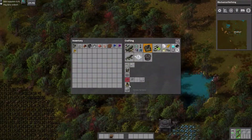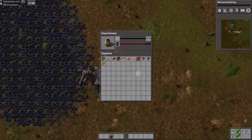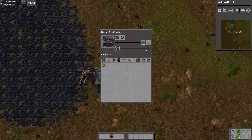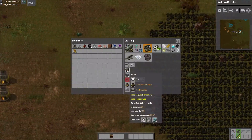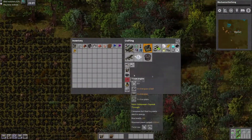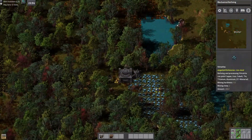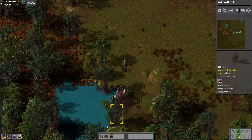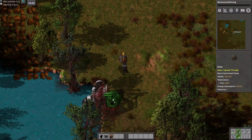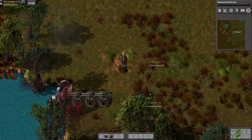We're going to need about three of these boilers for a steam engine. Two, three, and one boiler — and in theory that should be enough. Now obviously this is going to require some manual feeding for a while. Power plants, power lines — we're going to need a few of these. We're also going to need our first research facility.